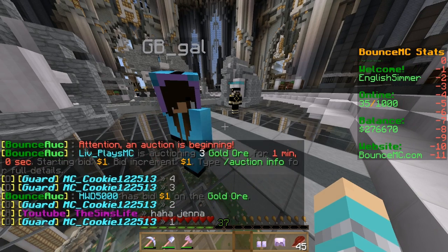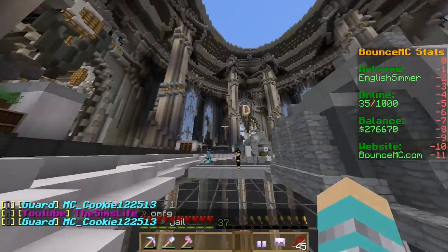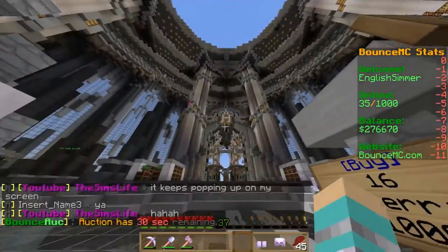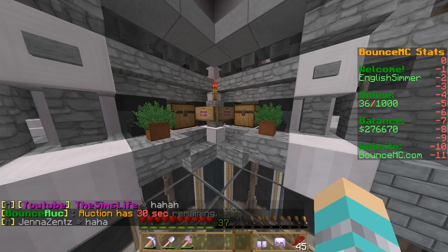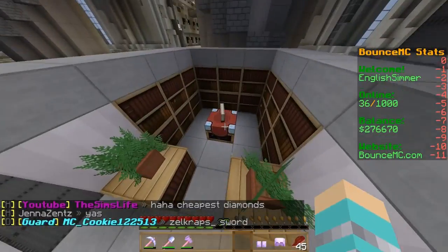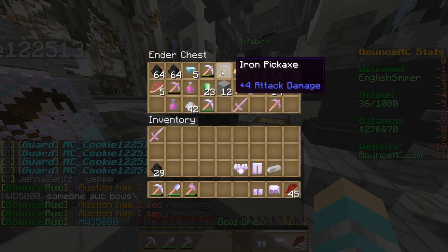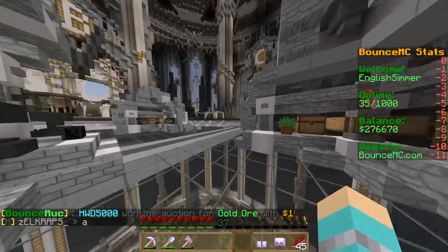I'll leave the link to the server down below in the description bar. Once you start playing on this server you will get addicted. So this is the lobby of Prison - this is where you start if you play this server, this is the spawn point. You have A over there and then B, C, D, and then you have crates which you can unlock if you vote or buy crate keys. You have enchanting over here, and anvils so you can repair ender chests. I have some emeralds and some random stuff in my ender chest - I really need to sort through that.